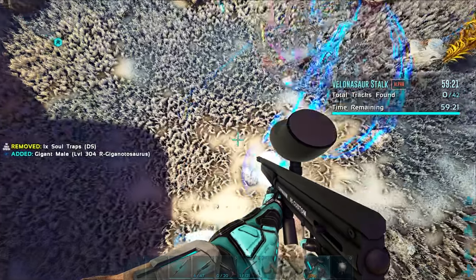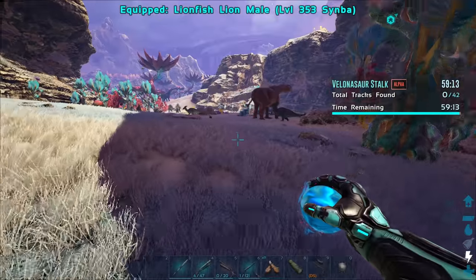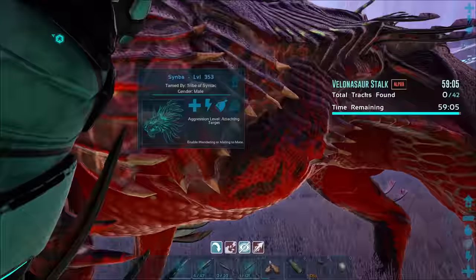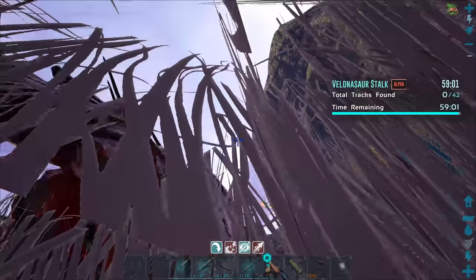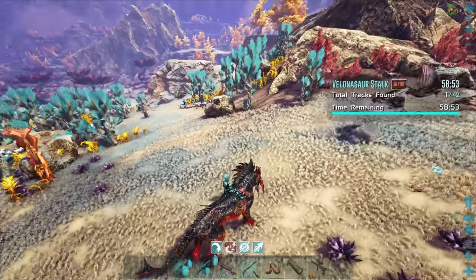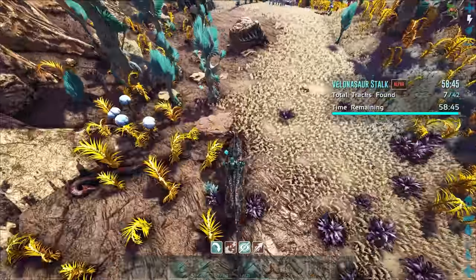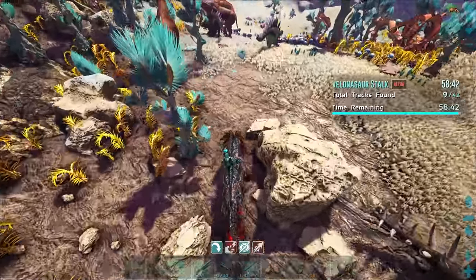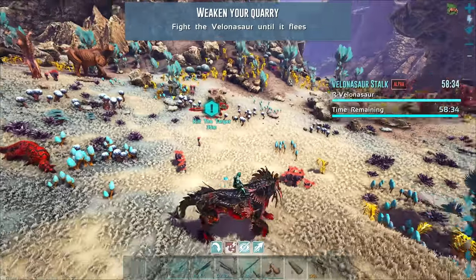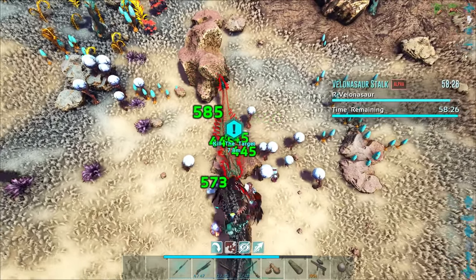Should I just use the Shadow Mane? I mean, the Giga is great and all, but I could probably do this a lot quicker on the back of a Shadow Mane. Maybe I'll pull the Giga out for like the final stand part. Oh my god, hello little Shinehorn. How the hell do you get the Plant Species Z seeds? Is that the only way you can get those through the crates? I could definitely complete this mission like 10 times quicker. Oh no! Oh my god, I almost got freaking Carnivore-d! That would have been very, very bad.